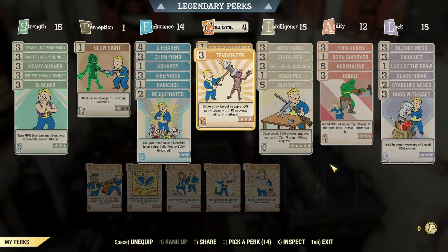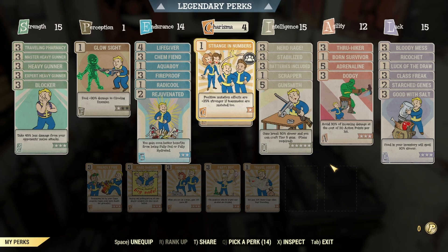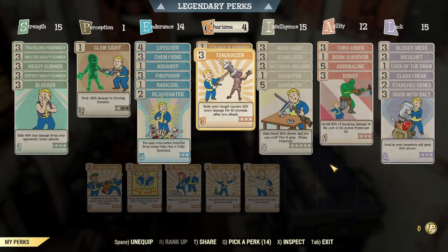Next I have 4 in Charisma, which is to have Strange in Numbers. When you're on a team with at least one other player with a mutation, this will make all your mutations stronger — very strong. I always recommend this on any build that you're using mutations on. Next I have Tenderizer maxed out to max out our damage.